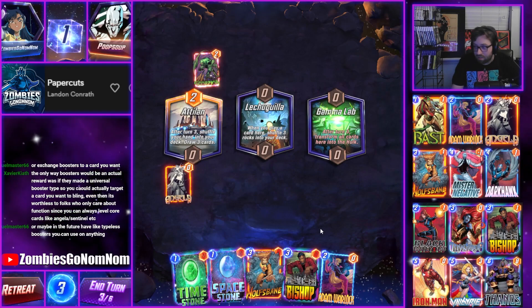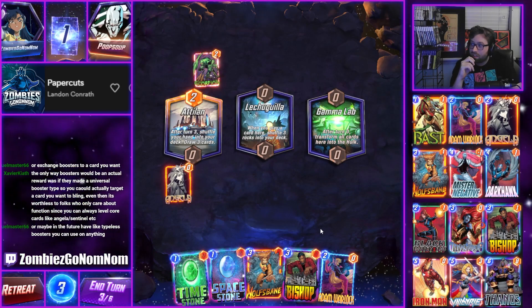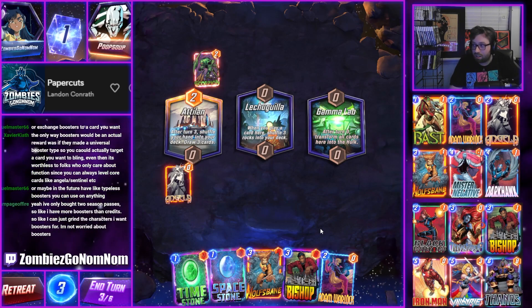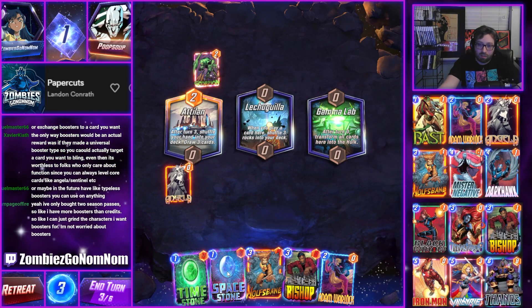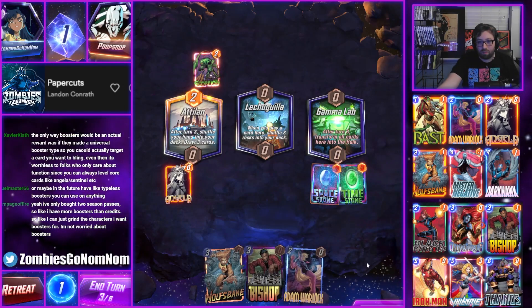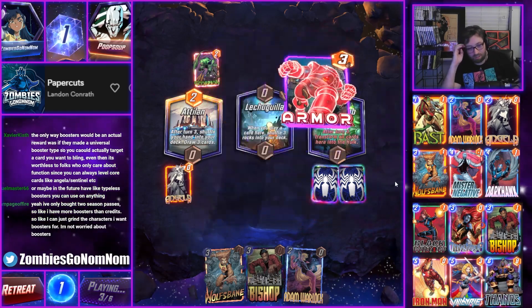I think there's a very good chance dropping Black Widow for Quinjet is reasonable, because Black Widow's only here for a slight Dark Hawk bonus and I don't think it's really worth it. This is cool because we can move the Hulk — we won't get the Time Stone thing because it transforms.